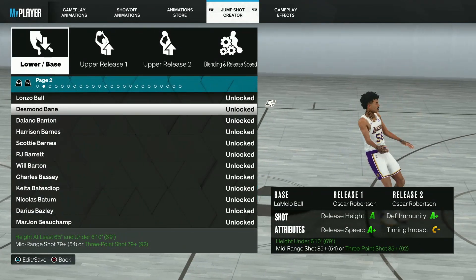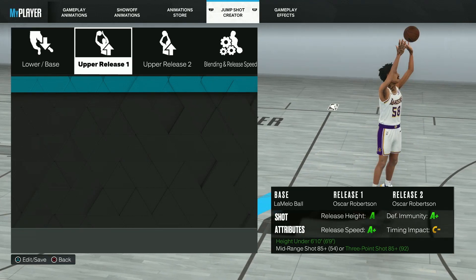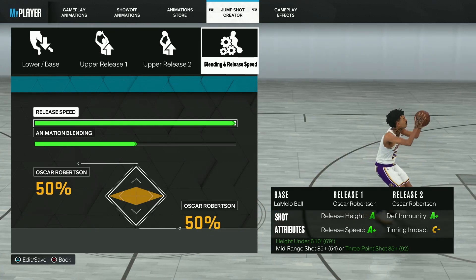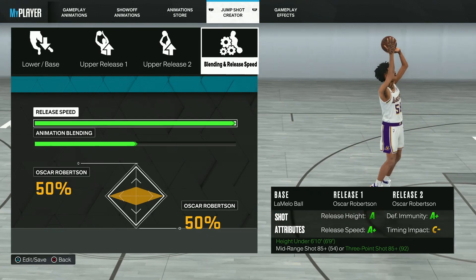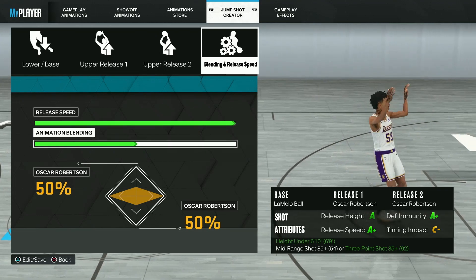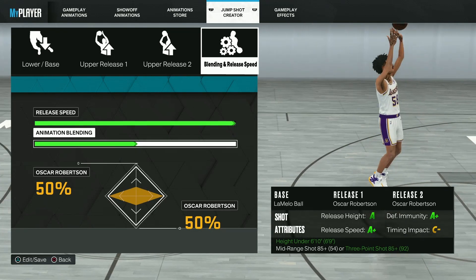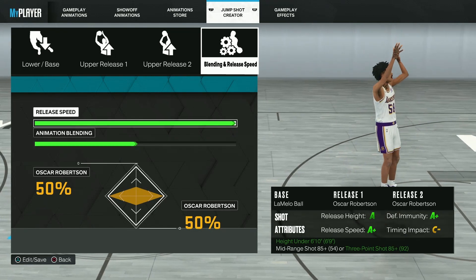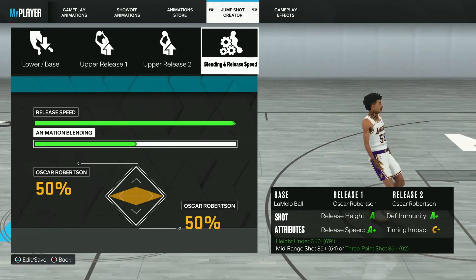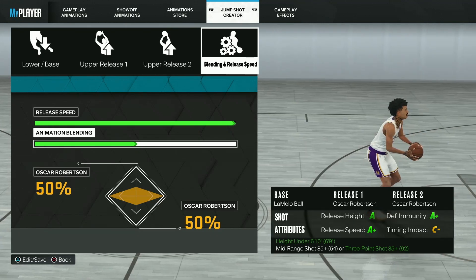Alright, so here's the jump shot for y'all. I got Base LaMelo Ball, Release One Oscar Robertson, and Release Two Oscar Robertson. For my release speed and blending, I got 150 at 50-50. You guys don't have to change the 50-50 — it's the same jump shot, so don't even touch it. You're perfectly fine. As you can see, your release speed is A+.